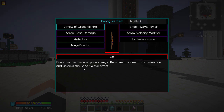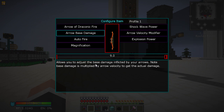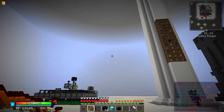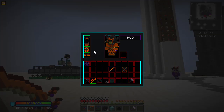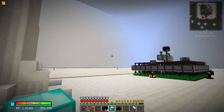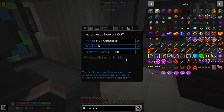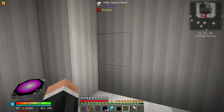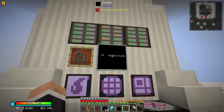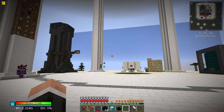There's fire an arrow made of pure energy - that removes the need for ammunition and unlocks the shockwave effect. Arrow velocity and explosion power - I don't think we'll do explosion power because I think that's a bad thing. So I don't want to have to take ammunition with me, let's do that. This should really keep us charged - if we come to our flux controller and undo the limit, that should basically keep us charged. I can't imagine we'll run out of power - we've got a lot of power in our energy ball and both input and output are limitless.